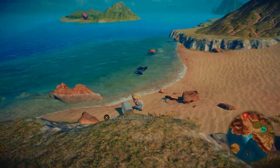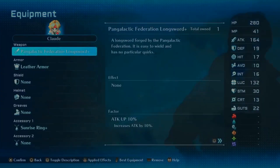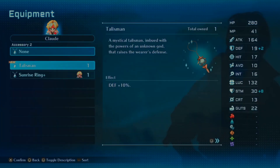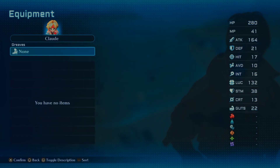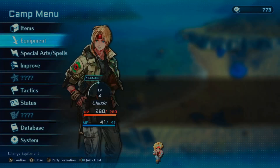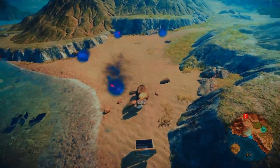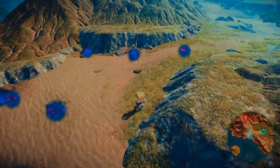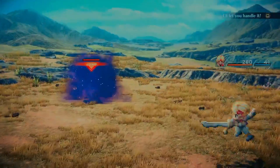Oh, what do we got here? A talisman! Defense plus 10 — yes please. Enemies... we don't have anything else we can equip there. Wow, that looks deadly. Oh, enemies here — they're not really a threat, but you know.